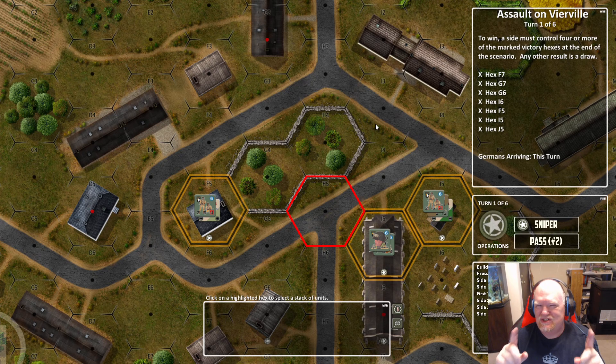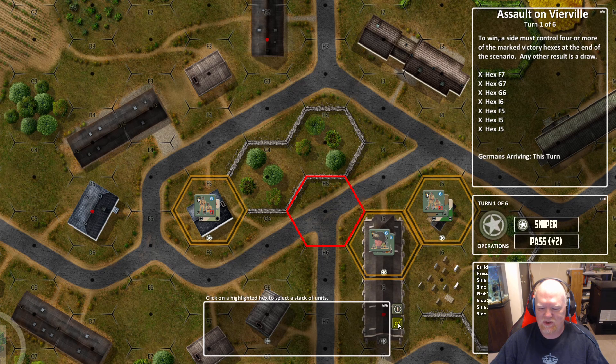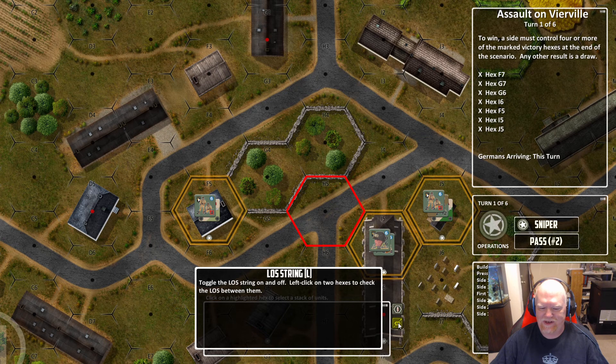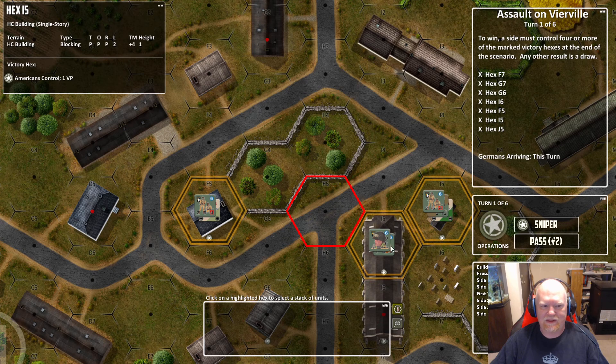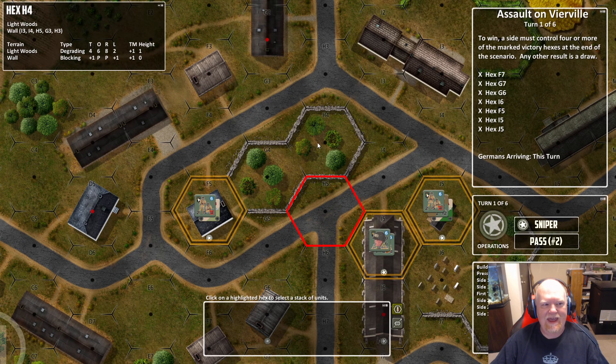I wanted to go ahead and jump in and show you — we've updated the terrain windows. Right down here by this window you've got your terrain information window, and of course right below it is the LOS terrain. What we want to do is look at the terrain info window and cursor over something. We've had a few little changes you can probably see in the upper left-hand corner.